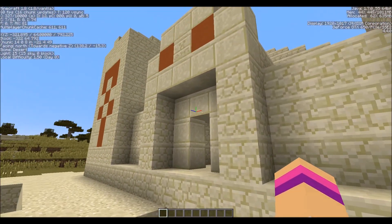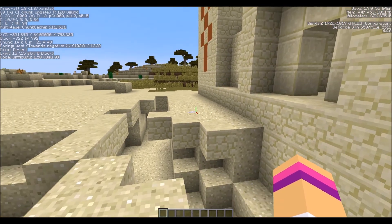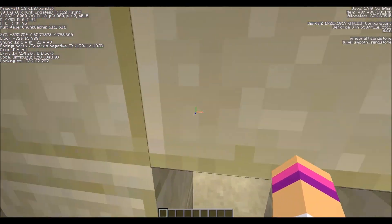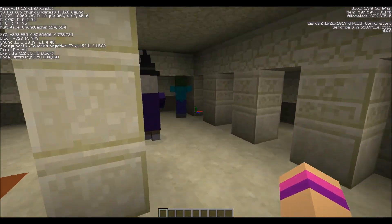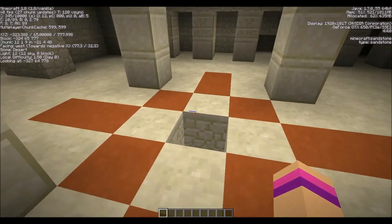The coordinates for that are X: -321 and Z: 792. There's a witch in here. Hi witch — you can't hurt me because I'm in creative. So I already went down here. If you don't want to know what's in these chests, close your eyes right about now.